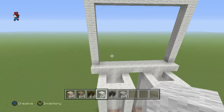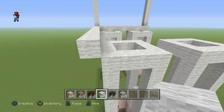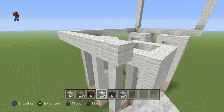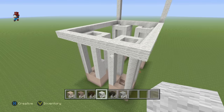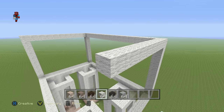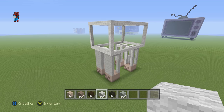Take the original blocks you extended left and right and extend them backwards until they are even with the back of the back legs, then take them two rows further. Do the same with the opposite side and connect them together. Then take the back two corners of the llama's body, raise them up, and connect them to the front of the llama. Do the same with the opposite back corner, connecting it down to the llama.